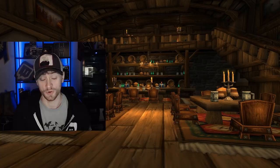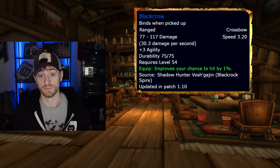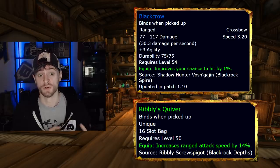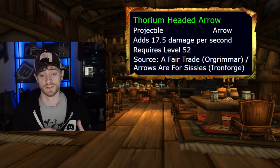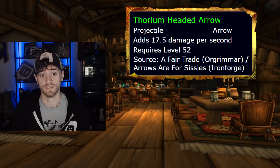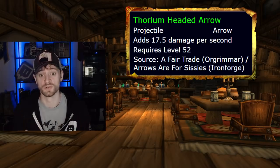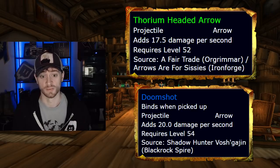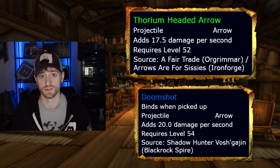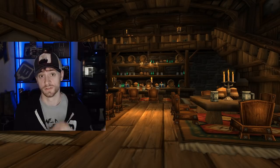For your ranged weapon, you want Black Crow, which drops off of Shadow Hunter Vosh'gajin in Lower Blackrock Spire. For a quiver, it's called Worg Carrier — this drops off of Plugger Spazzring in the Grim Guzzler section of Blackrock Depths. For ammo, you'll mostly be using Thorium Shells or Thorium Headed Arrows, which are rewards from a quest — the Horde version is called A Fair Trade, and the Alliance version is called Arrows Are For Sissies, where you trade thorium shells in Ironforge or Orgrimmar. Technically the pre-raid best in slot ammo is Doom Shot, which also drops off of Shadow Hunter Vosh'gajin in Lower Blackrock Spire. It's not really farmable, so save it for special occasions.